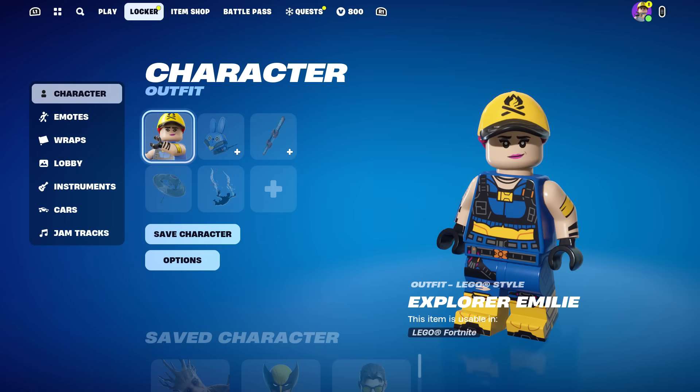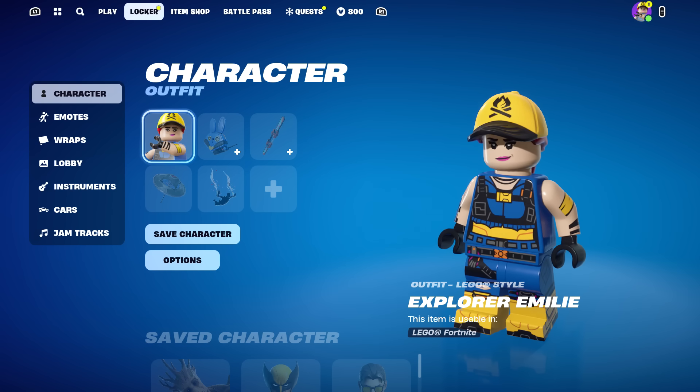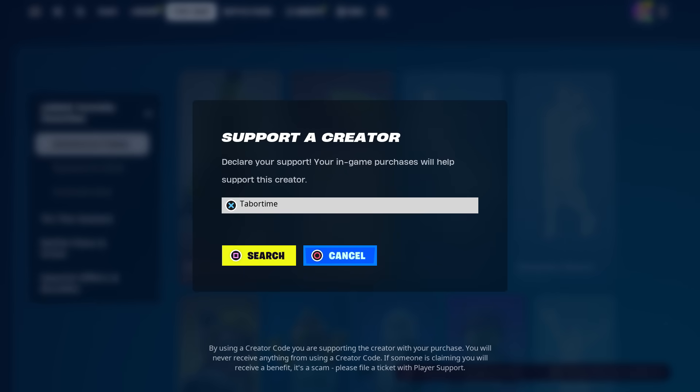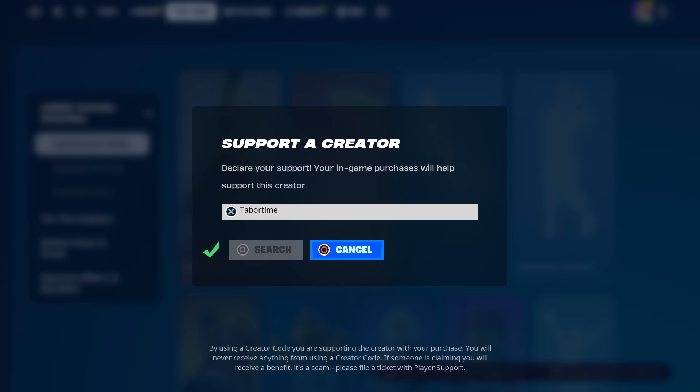That's how you get the 100% free Explorer Emily skin. They changed it up a bit but it's still easy to do — I did it in the span of 10 minutes for this video. If I can do it, you can do it. Hopefully you guys enjoyed this video; a like is always appreciated, and don't forget to use my support-a-creator code: Taper Time.